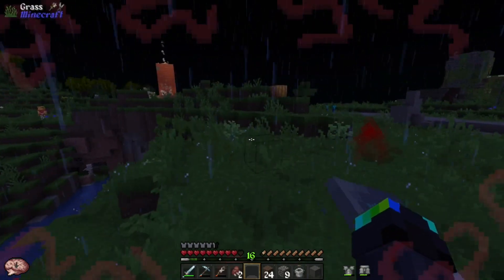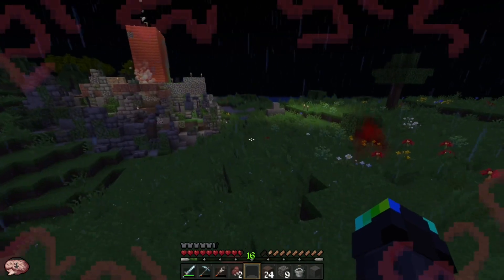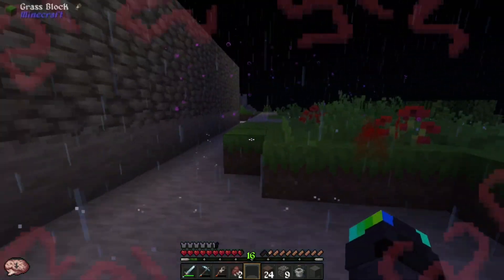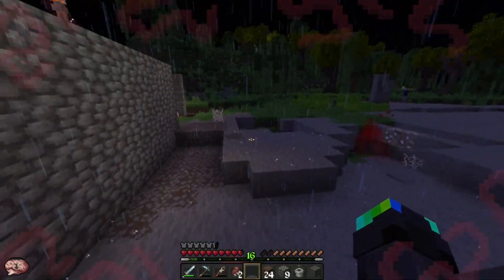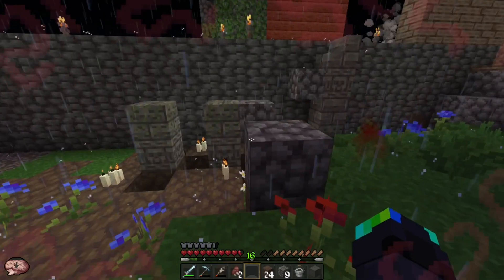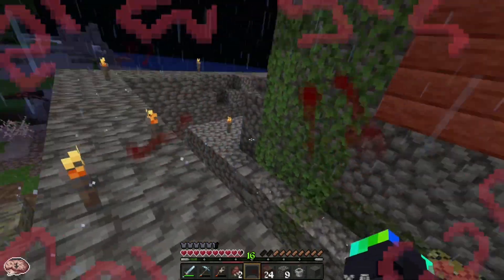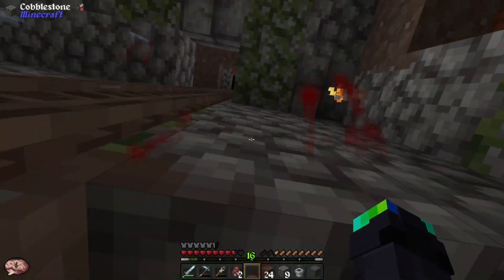Oh no, oh no — I gotta run to my base. I gotta get to fortitude. I just realized I am on the wrong side of my base to actually get in. Things are chasing me. I see creepers. I gotta start dodging. Oh my god — okay. Oh, I got hit — I'm in my base. I'm safe, I'm in my fortitude.